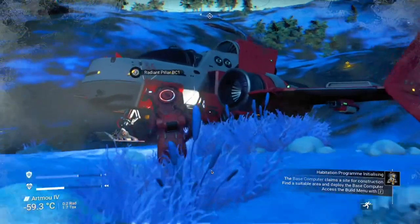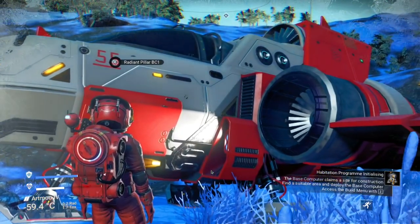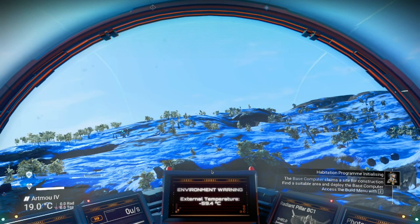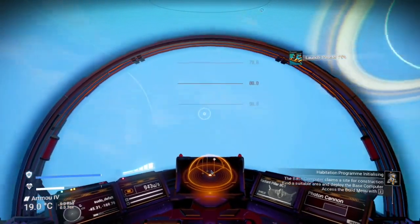It says the base computer claims a site for construction — find a suitable area and deploy the base computer. Access the build menu with Z. We don't want to build on this planet; we want to go build on the paradise planet.